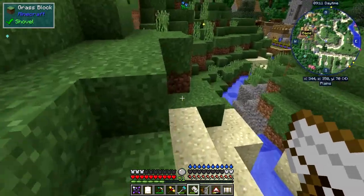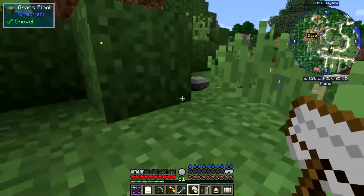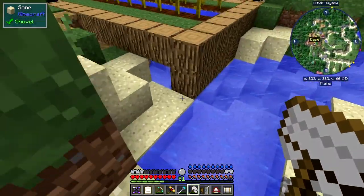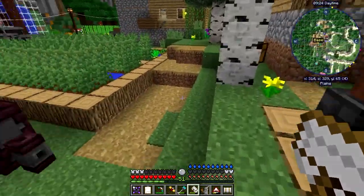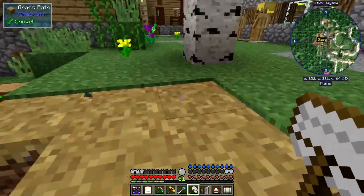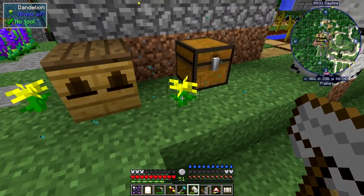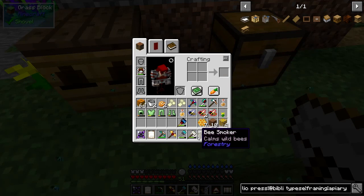I'm just trying to figure the best way back as this village is, shall we say, challenging to get around. The reason I put these trees up here is because when I analyse them they'll become forestry trees. Let's just remove this flower - I do need the flowers because of the bees, but I don't think I need two, and they should make more flowers anyway.